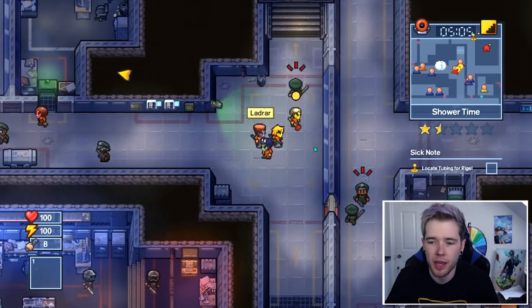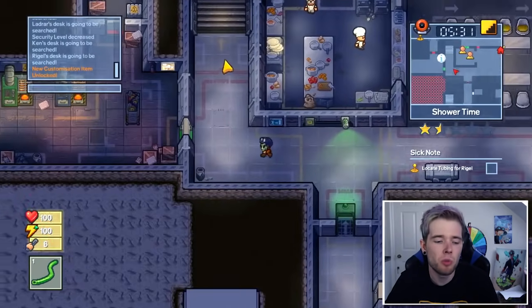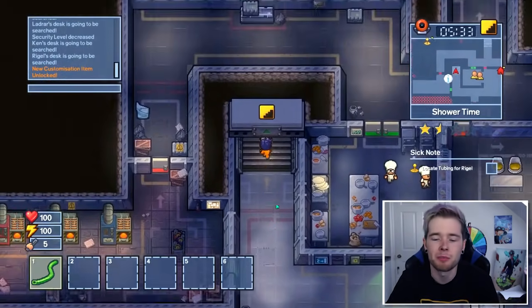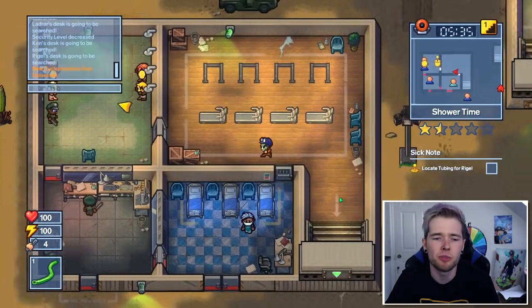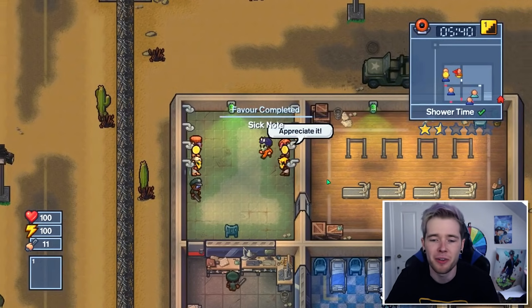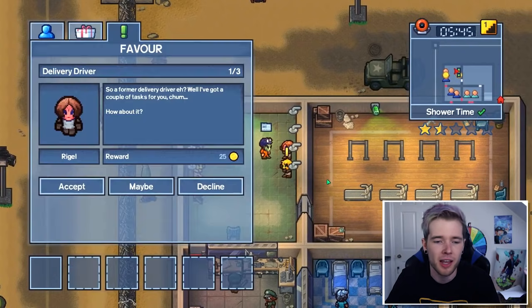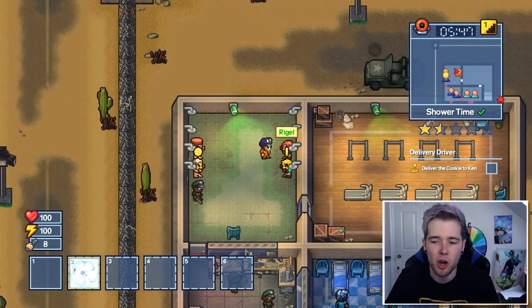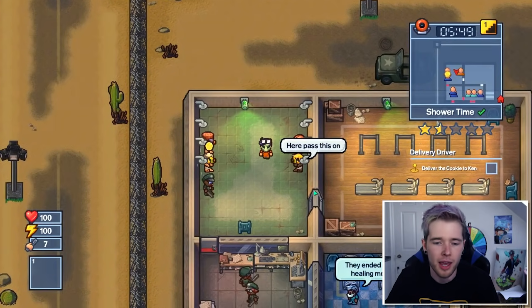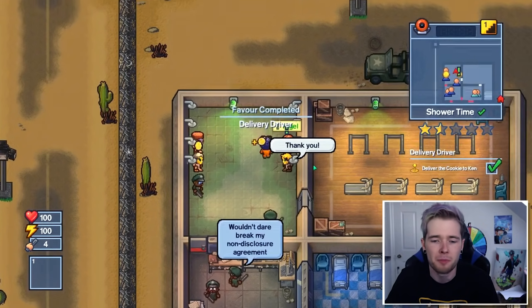Ken and Rigel are getting searched. I need to go to shower. Why does he need tubing to make himself feel better? I guess he is an alien. Please feel better soon, you're freaking me out because you're so ill. He's got another mission - he's a delivery driver. Deliver the cookie to Ken - Ken is right here. Enjoy the cookie. I hope you like me a little bit better.